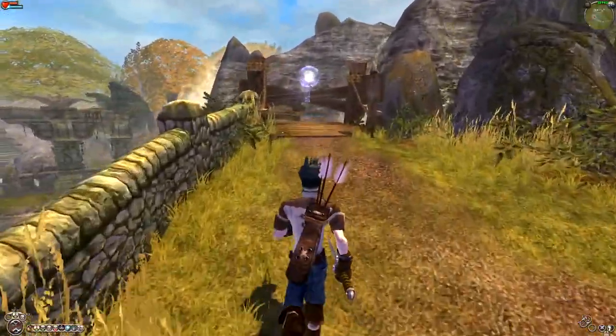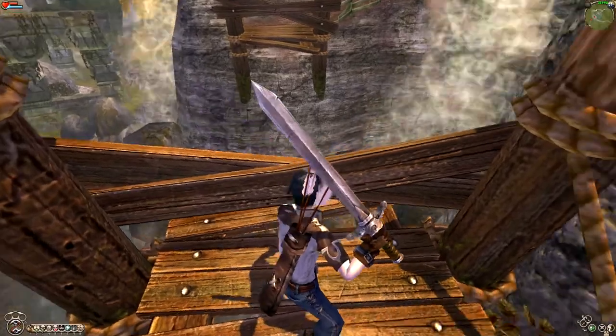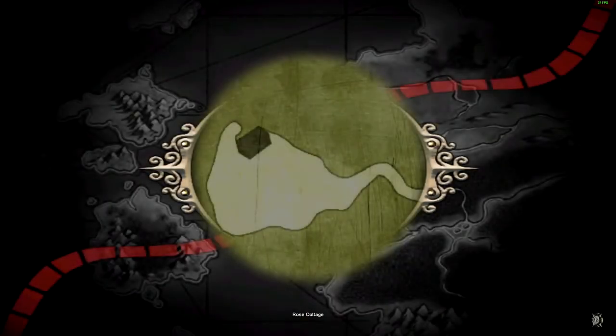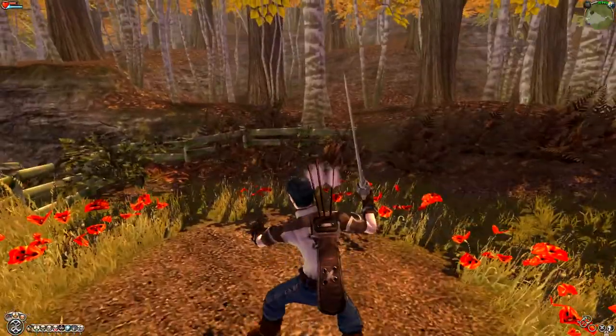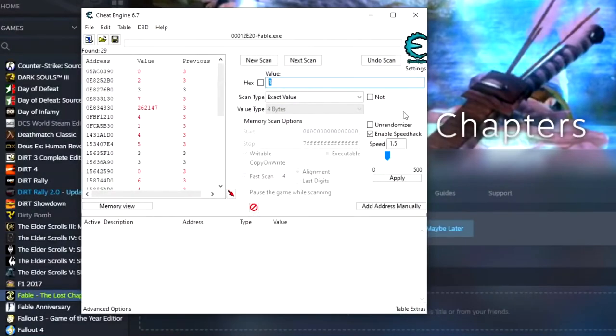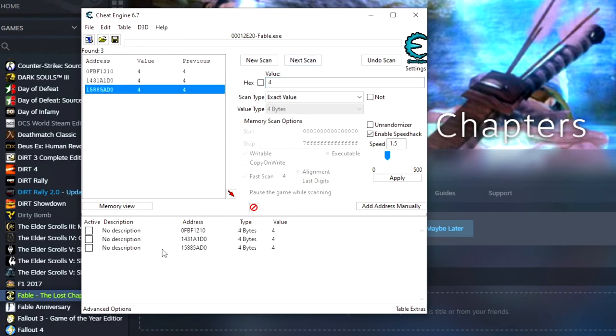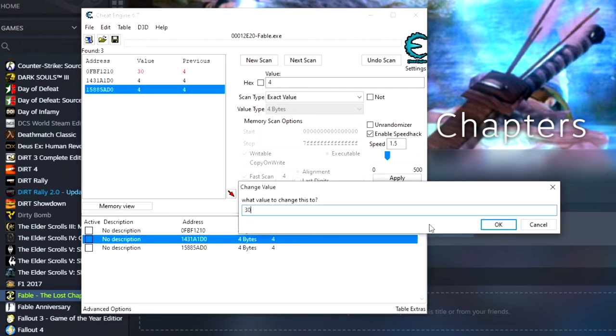So here is key number three. We're going to go back over here and change that to three for the next scan. We're down to 29 addresses — pretty good so far. There's one over here at the Rose Cottage that's decently easy to get, and then there's also one in Hob Cave. We're on four keys now and we're just going to punch that in. Hit our next scan and it looks like we've gotten it down to three. When it gets to that point, I usually just change them all.